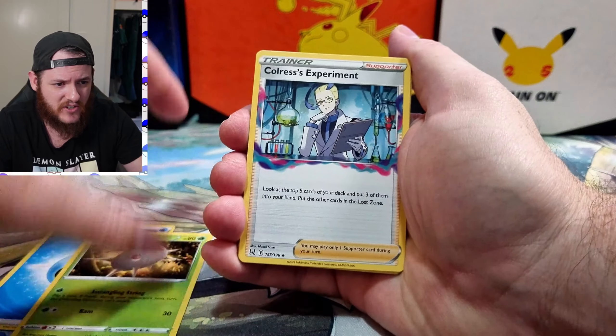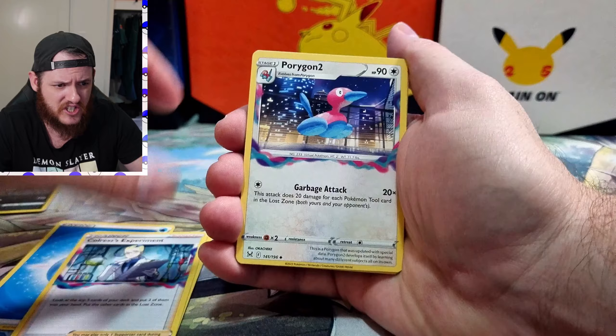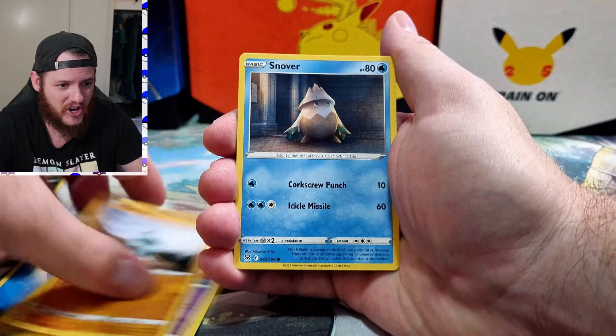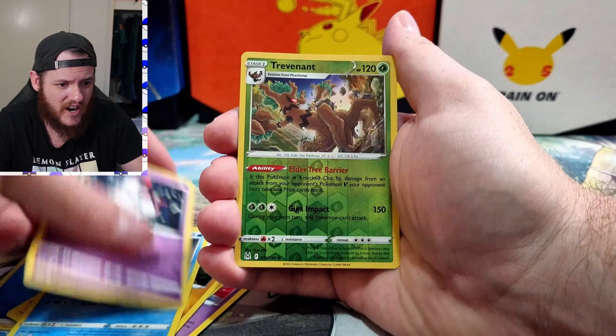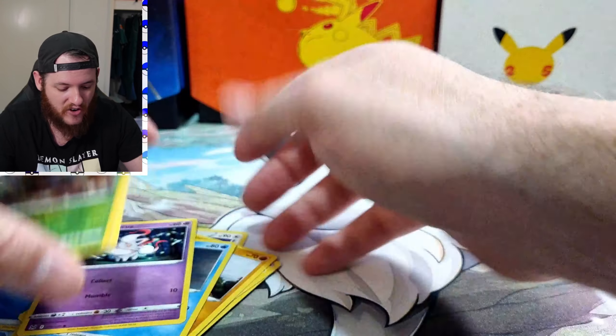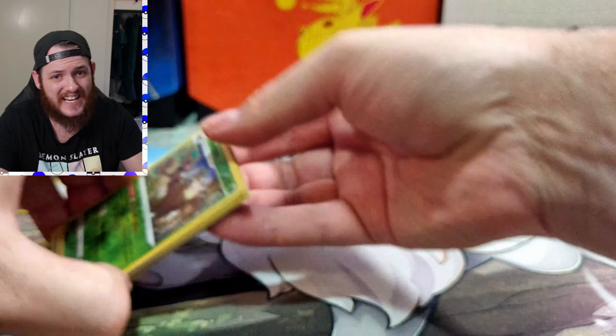In the third pack we've got Water Energy, Silcoon, Croagunk, Porygon 2, Jynx, Pikachu, Machoke, Snorunt, Zubat, Trevenant as the reverse holo, and our normal rare is Noctowl. So the first three packs — I think I've pulled higher rates out of the ETB.